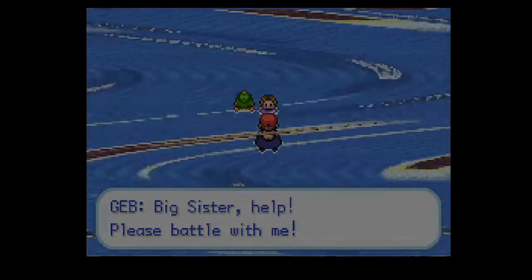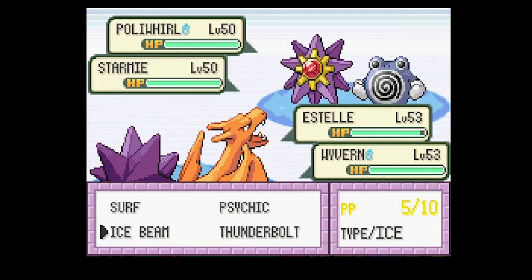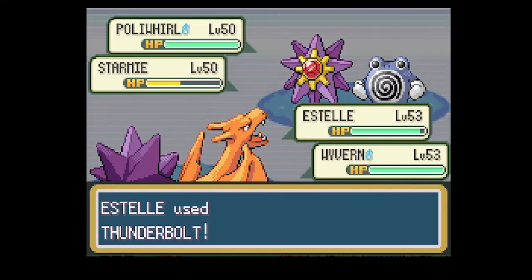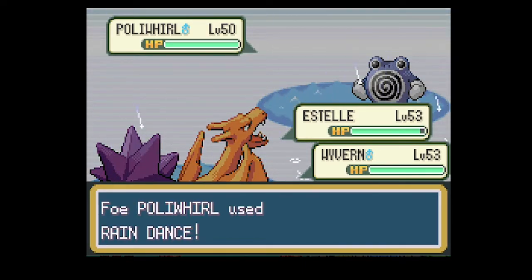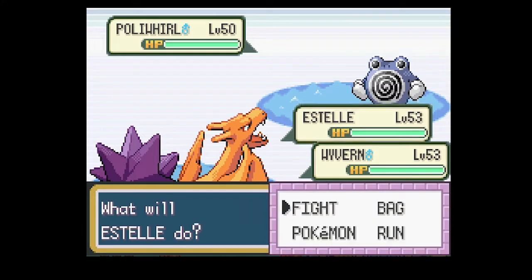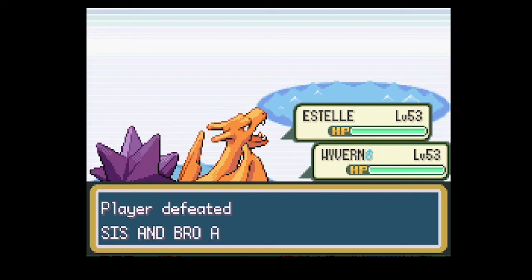Big sister, please battle with me. They've got Arbok and they have Poliwirl and Starmie. I've got my own Starmie and Wyvern. Let's go for Thunderbolt and Dragon Claw - just make sure the Starmie goes down. Something I should mention about Poliwirl: I actually didn't know this, but it's faster than its two evolutions. It has 90 speed and its evolutions are 70 speed. That's kind of strange - I didn't think they did stuff like that this early in the series.